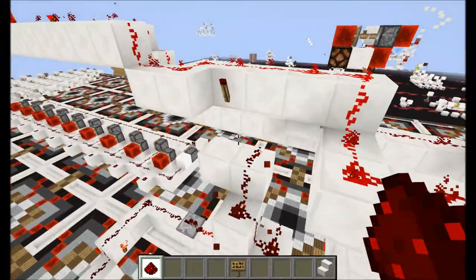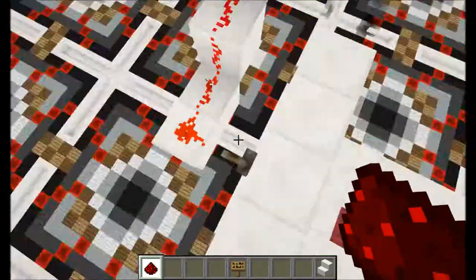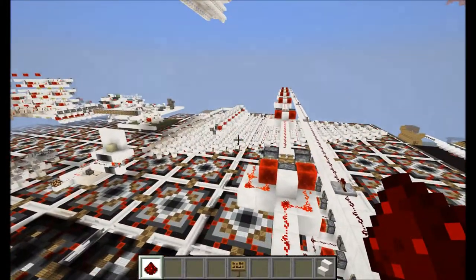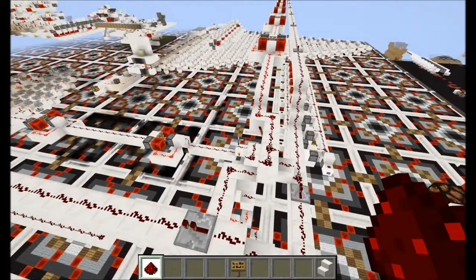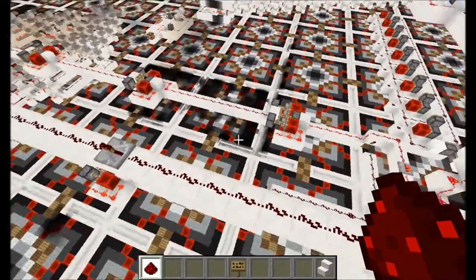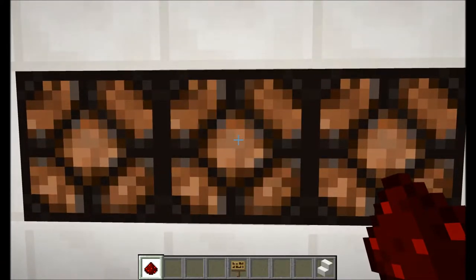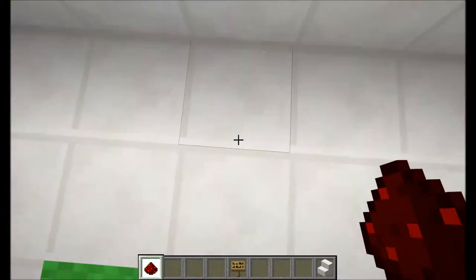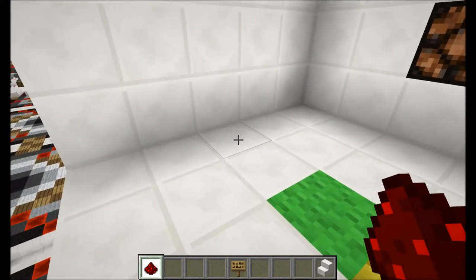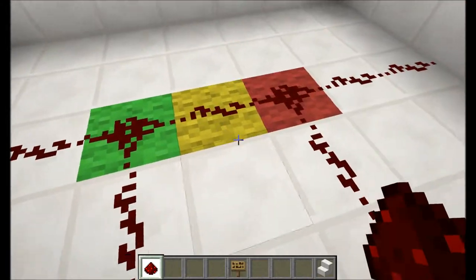I can show you what happens if you remove the block and replace this redstone. If you turn this on and the one back there gets loaded — it gets loaded. If you go down, it should turn off. Right there. If you get into the area, it will turn on both, and they turn off if you leave. So what happens here is: if you go in here it turns off, and if you go out of here it turns on. So it detects whether you are in this area, or in this area, or only in this area.